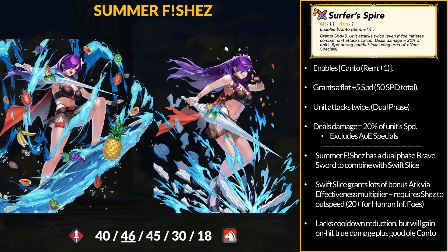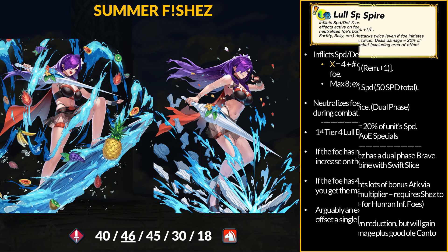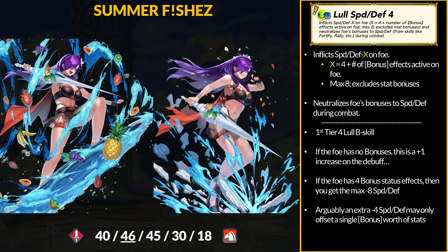Surfer's Spire has dual-phase brave attacks, and Shez gets true damage on hit equal to 20% of her speed stat. A dual-phase brave sword with a potentially effective damage multiplier is a lot of damage. She reaches 50 speed with Surfer's Spire, and another plus 8 speed from Swift Slice puts her at 58 speed. At 60 speed, that's an extra plus 12 true damage, two times — that's almost a whole special for some units, and 24 true damage could potentially turn into 48 with a quad. Shez introduces the first tier 4 Low Speed and Defense skill, neutralizing the enemy's field buffs with debuffs scaled up by the number of bonus effects active on the foe.